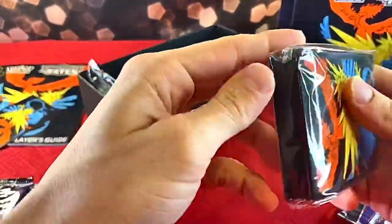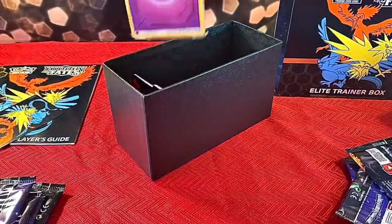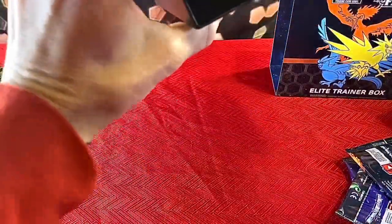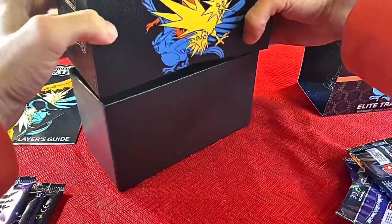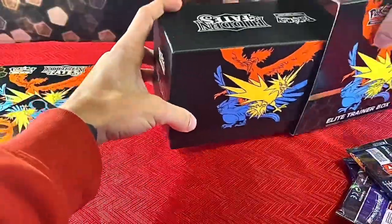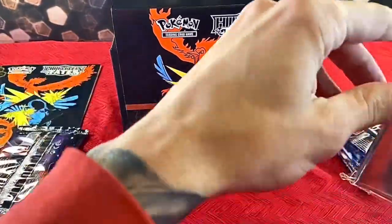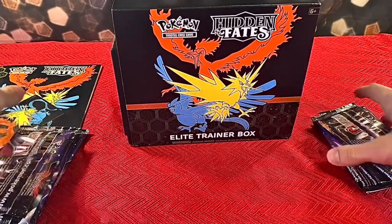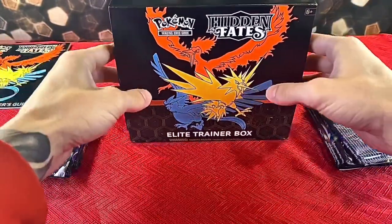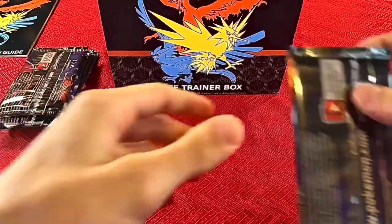They came with some card sleeves — that's kind of cool — some Pokémon card sleeves, some dice, some energy cards, and some other accessories. Let's get this box back together and get into opening these packs. All right, we're going Charizard hunting! I'm not really sure who else to look for outside of Charizard, but I know Pikachu is really popular, and we want the shiny cards. Let's get into it.